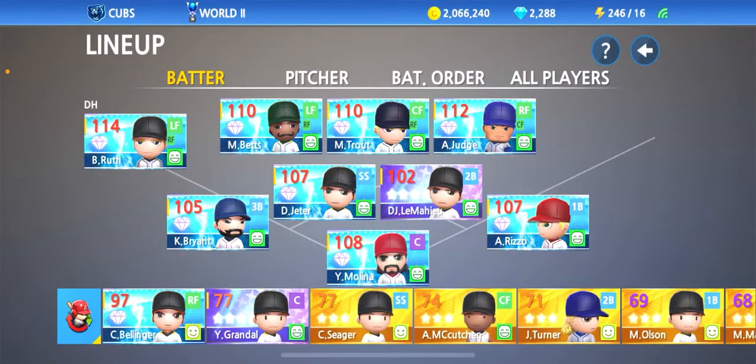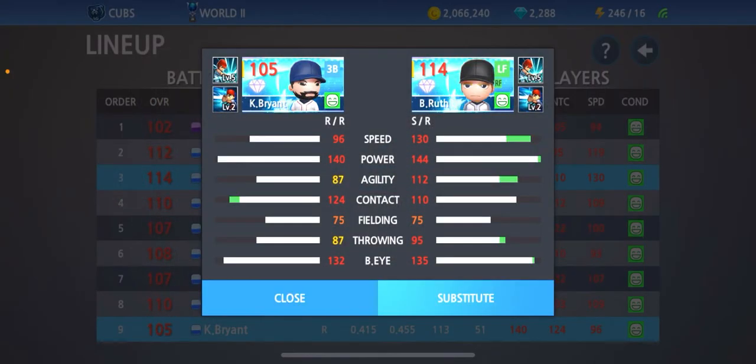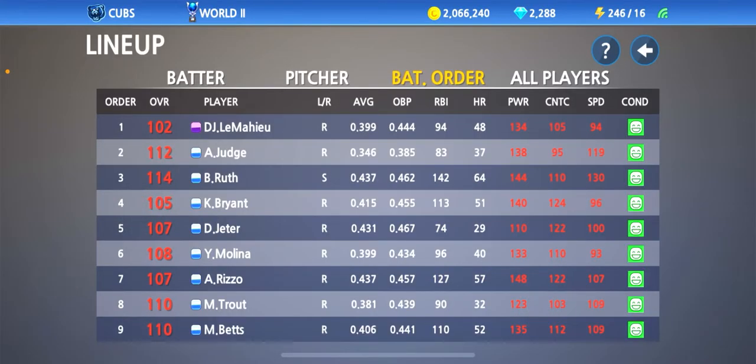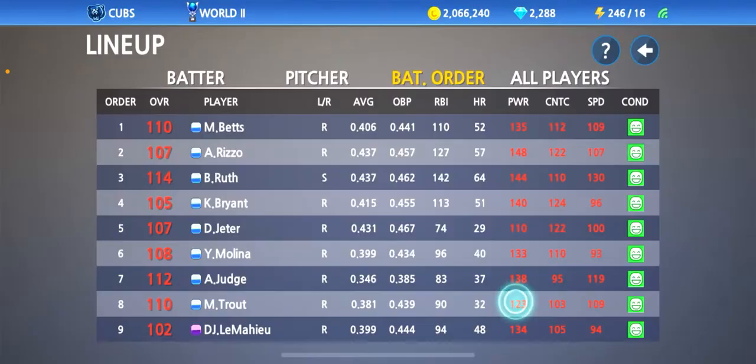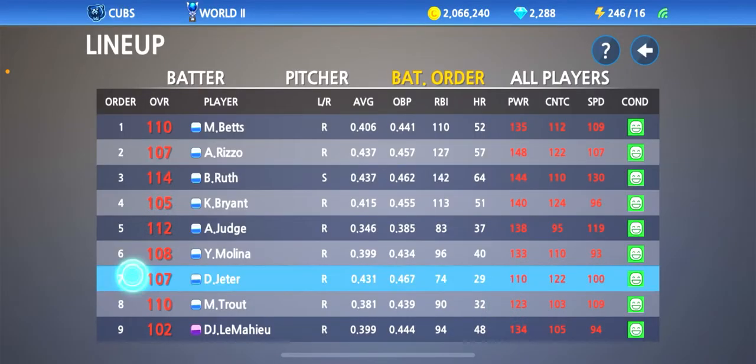Right now he's positioned at bottom nine just because I had my bench playing, but I think we should put him in fourth. We'll put Babe Ruth at third, lead off with Mookie Betts, put Rizzo right there, and Judge will be right after the cleanup — hitting at five. Jeter at the bottom. Let's go ahead and take some cuts with Chris Bryant and see what he's got in store for us.